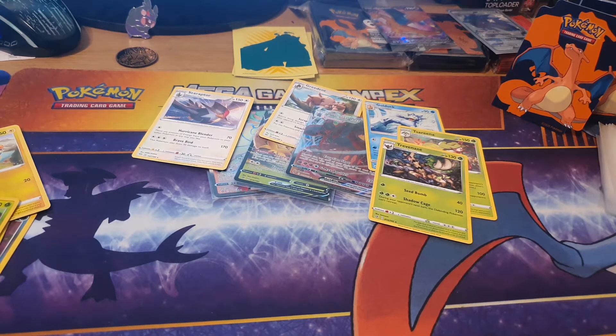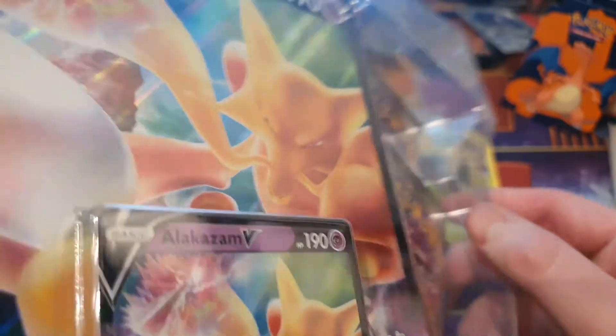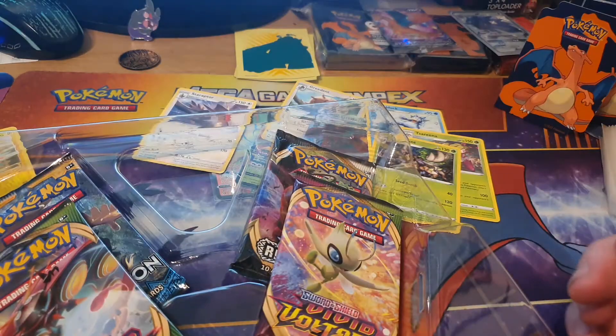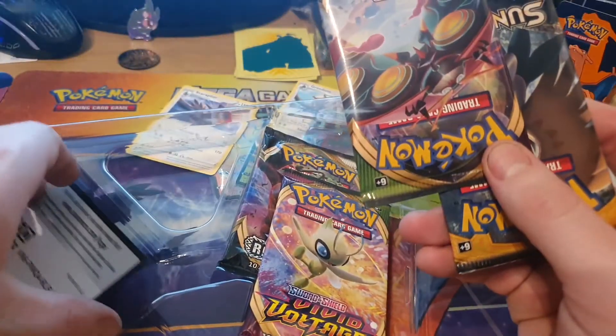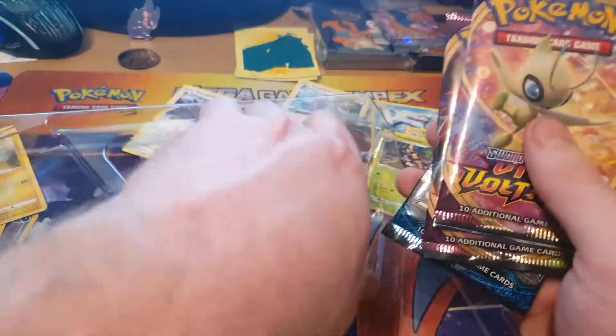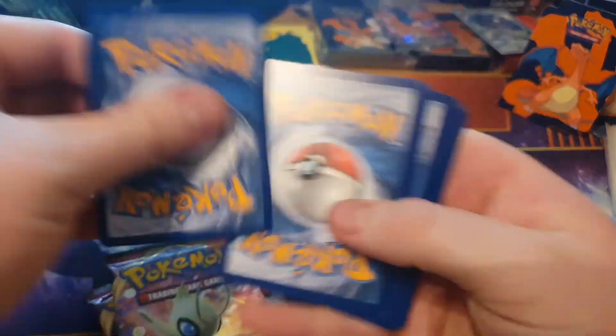Get this bad boy opened up. So from the Alakazam V box I've got the Alakazam V black star promo, another Vivid Voltage, and a Rebel Clash. We'll open the Rebel Crash first, then the Sun and Moon, and the Vivid Voltage after. Hopefully we can pull something lovely.